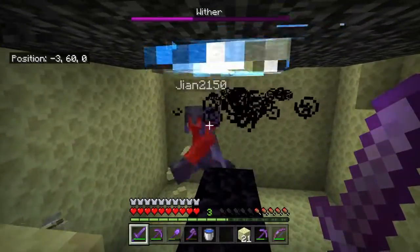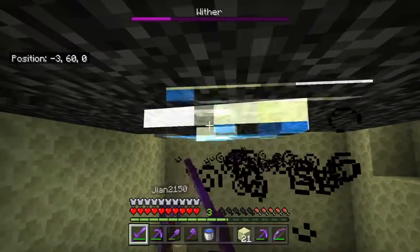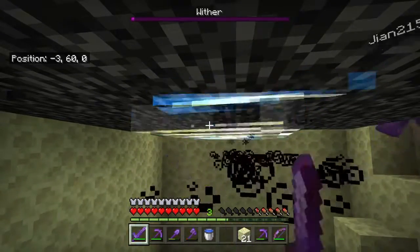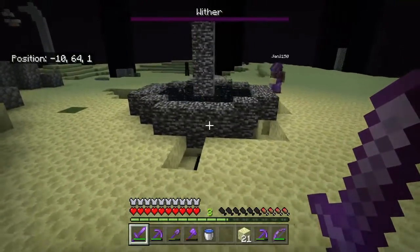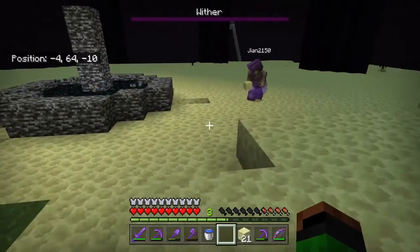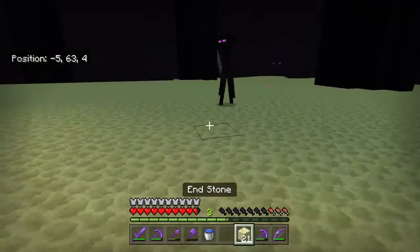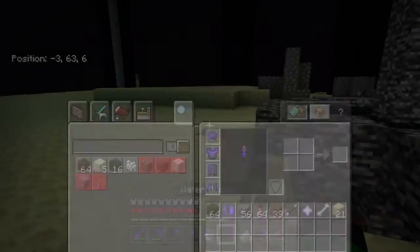I think you killed my wither skeletons last time. And he's dead — just wait for him to blow up. Now we can go make our beacon. We're obviously gonna make it out of gold. Another nether star — you got it? Yeah, I got it. Now we can go back to base and make ourselves a beacon.